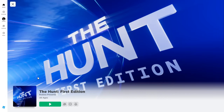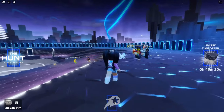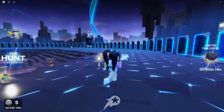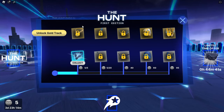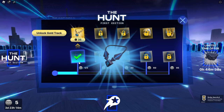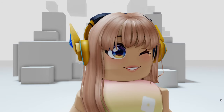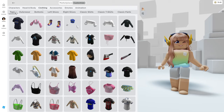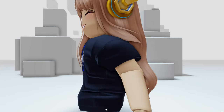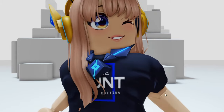So now we have enough badges that we can collect the first item. We're going to head back over into The Hunt First Edition hub. I'm going to throw out more of these headphones — make sure to follow my official Roblox profile and I'll leave a link pinned in the comments. Let's go ahead and collect our first item. We're going to need to collect a total of 95 badges to get the rest of the items. Make sure to subscribe as I'll post more ways to get more badges. And here are all three of the items we've collected in today's video. I'll be posting more videos on the remaining items and badges. See you guys!